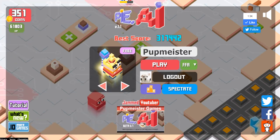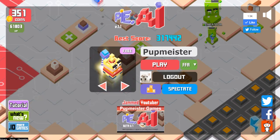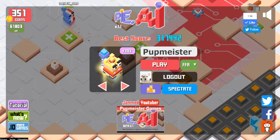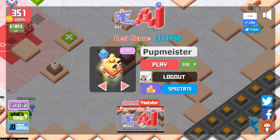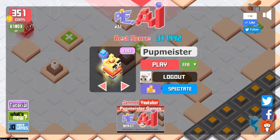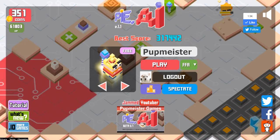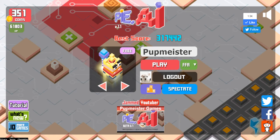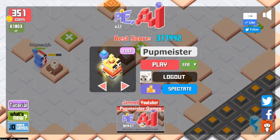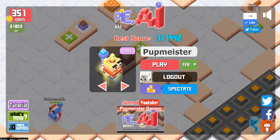Let's quickly talk about those first before we get into the team mode, which is the biggest new addition. One of the things that was added — which is a great idea — are the daily rewards. When you're playing FFA, which is the everyone-for-themselves normal game, when you log in every day you get a daily reward. It also added the ability to play in full screen and a tutorial for new players, a great idea for people who've never played before — gives them a quick idea of how to move around and how to eat things.